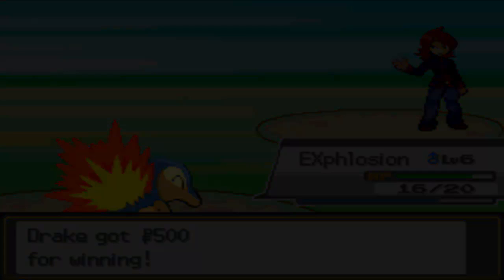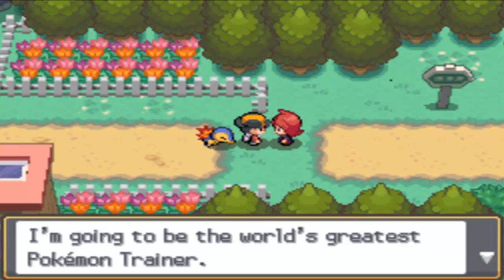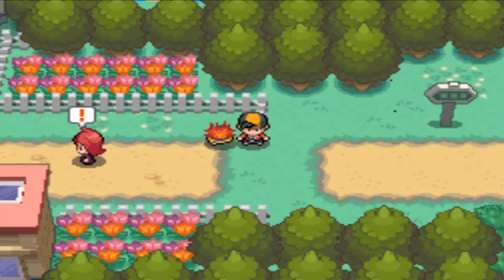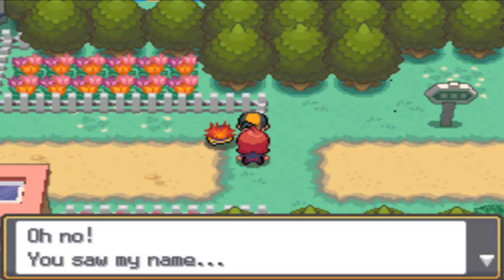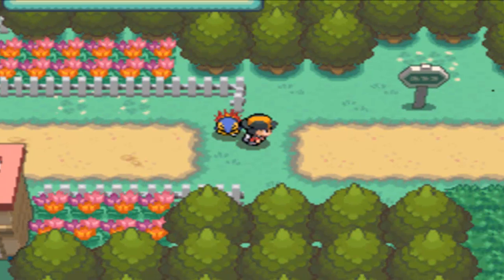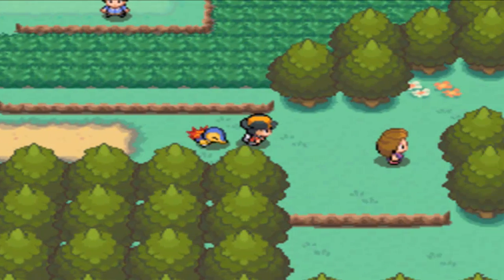He says he's going to be the world's greatest Pokemon trainer, then pushes past us. He comes back — give it back, that's my trainer's card! Oh no, you saw my name! So now we know his name. I'm not going to tell you guys what it is. With that done and dusted, we can start heading back to the lab to see what the emergency is.